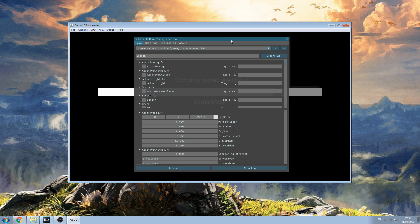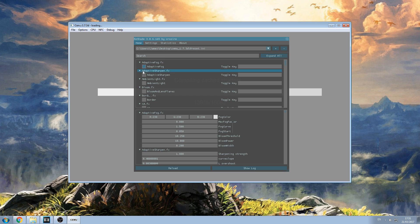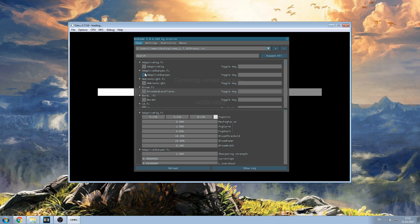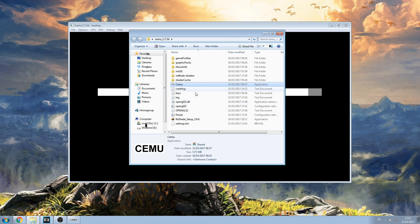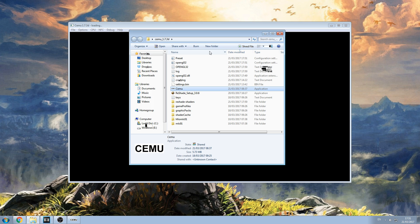Once you have loaded a save and you're in the game, all you're simply going to do is tick these boxes on and off. This has been installed in the Simu folder. If we check what's been installed, we have Preset, OpenGL and the Reshade shaders folder. If at any time you want to have a quick play with this and then get rid of it, you can simply delete those files.